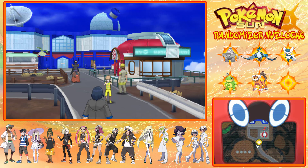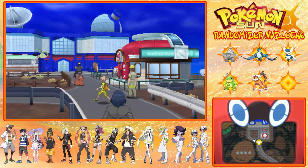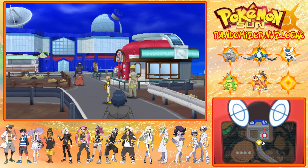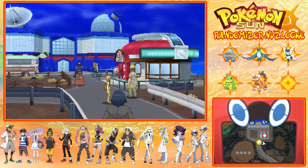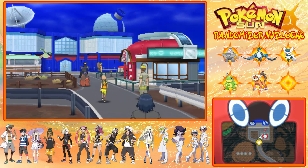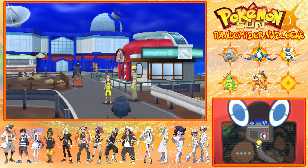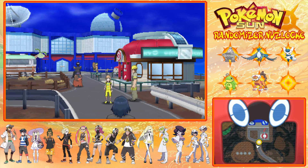Hey guys, FrostFox here and welcome back to my Pokemon Sun Randomizer Nuzlocke. This is episode 29. In the last episode we basically did the trial and did all the battles in there and we got our Z-Crystal. Unfortunately we did lose Blaziken, which is a shame. That was pretty disappointing, and I do have a spare spot in my team, so I thought I'd wait until my next encounter which is down the mountain - which is what we're going to do today.